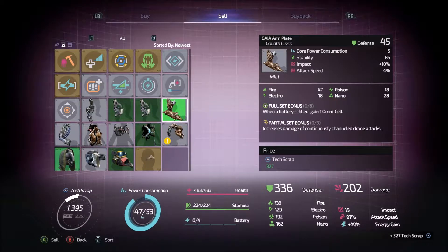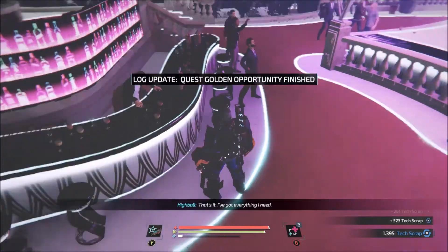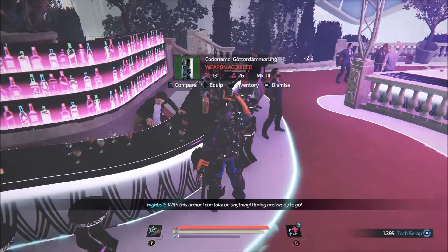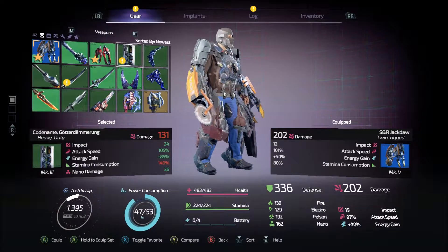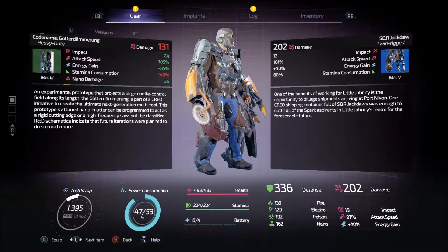Bang, bang, bang, bang - that's it. I got everything I need. Wow, this is rather exciting. With this armor, I can take on anything. What did I just get? A heavy duty - an experimental prototype that projects a large nanite control field along its length. The Goddardammerung is part of the Creo initiative to create the ultimate next generation multi-tool. This prototype's attuned nanomatter can be programmed to act as a rigid cutting edge or a high-frequency saw.